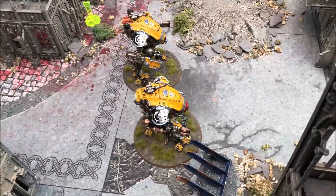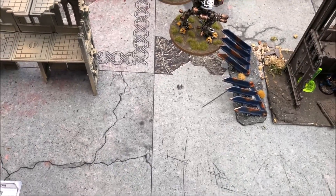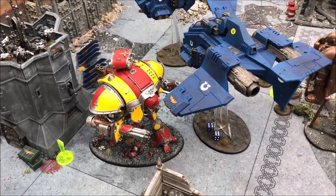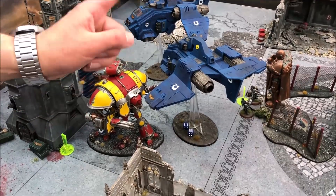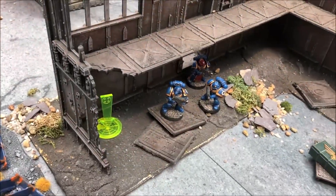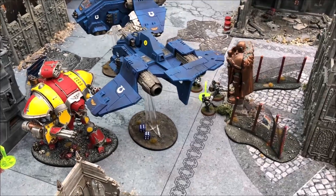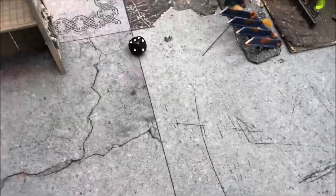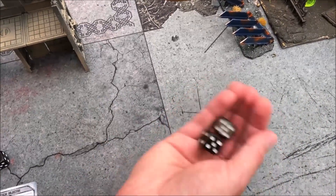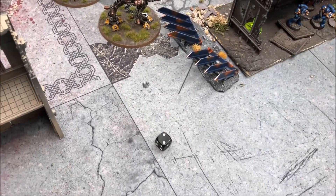Second Armiger: d3 gives 2 shots at the Razorback, both hit, 1 wound at minus 4 — melter range — 5 damage. Then his melter gun through the window into the tactical squad — hits, wounds, 6-up cover save failed, 1 dead. Freeblade passes leadership again. Iron Storm Missile Pod — d6 giving 3 shots, 2 hits, 1 wound at minus 1 — 1 dies. Avenger Gatling into the Stormraven: 12 shots, 6 misses, 2 wounds through at minus 2 and 2 damage each, 1 save made — 2 more damage.